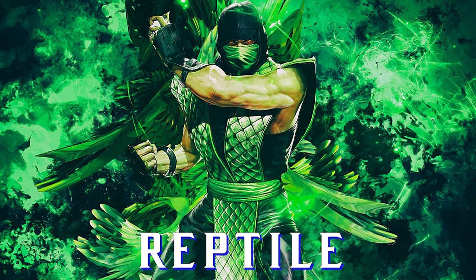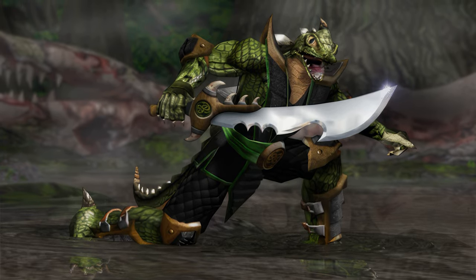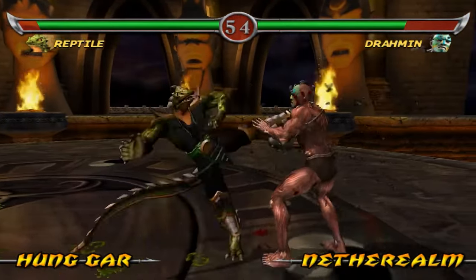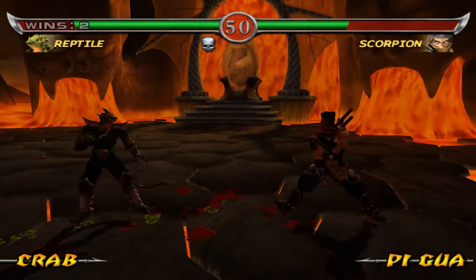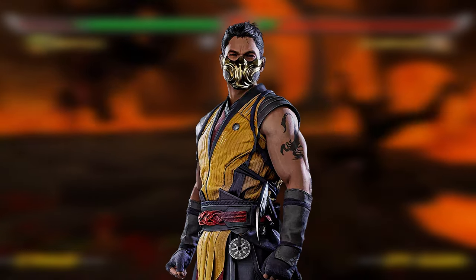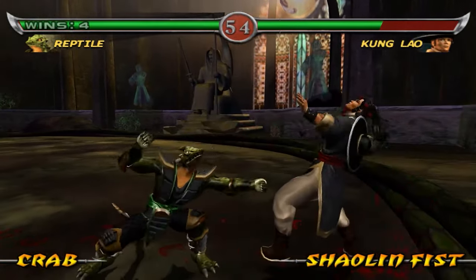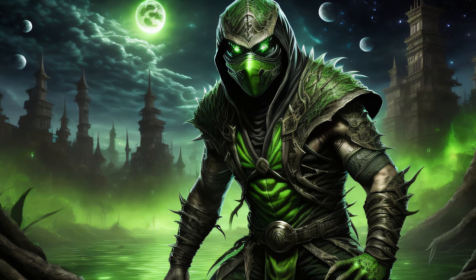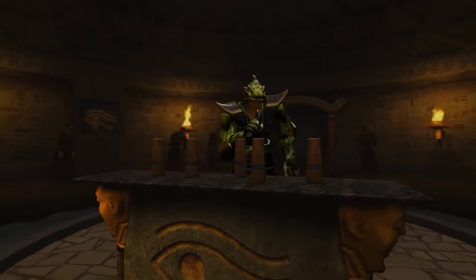Next up is Reptile, and from the same game, Reptile's worst skin is his Deadly Alliance skin. I don't know what they were thinking when they made Reptile look like that. I actually hate Reptile turning into an actual reptile — I wish he would have stayed human like the other ninjas, maybe given him some scales or something, but turning him into a full reptile just doesn't seem right. That's like turning Sub-Zero into a snowman or Scorpion into a campfire. Just keep them ninjas. Reptile is supposed to be all about stealth. Him and Smoke are in my opinion the coolest ninjas in the whole series. There are some good versions of the reptilian Reptile, no pun intended.